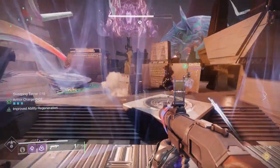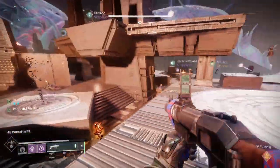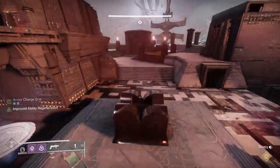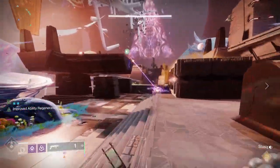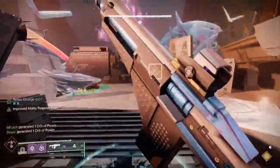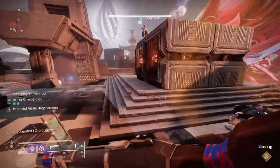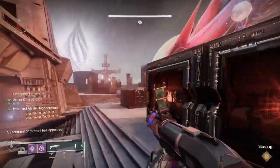Once the light bearer completes that first path, it will actually stop that debuff. You can extend it by continuing to kill tormentors and scions. If you get that, you'll get a rest period — a period where the debuff will not continue. At that point, just slay out and kill as many adds as possible, because you'll need to do that as you continue going through the cycle.